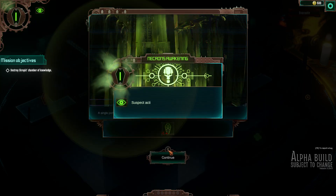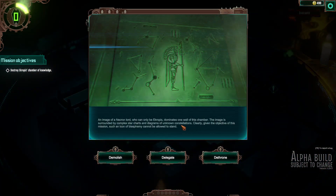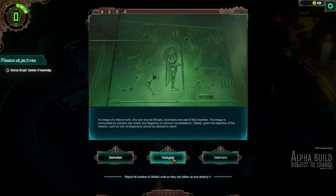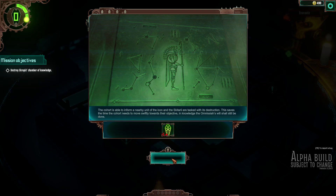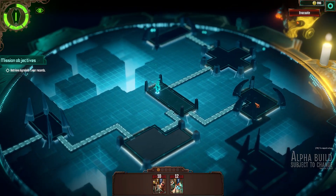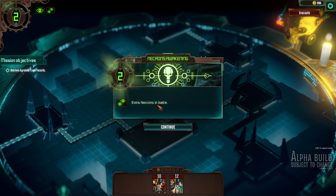The missions themselves play out on procedurally generated maps that have you going room to room, all while making decisions on micro situations that can either help or hinder the party, along with the growing risk of enemy encounters. Don't spend too much time moving all around the map, however, because every time you advance a room, a meter will constantly get closer and closer to upping the overall challenge for you the longer you take.